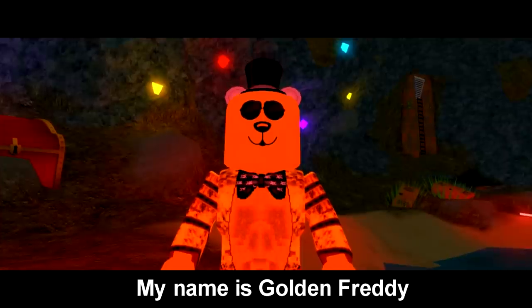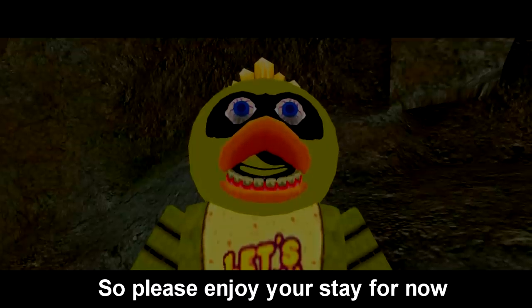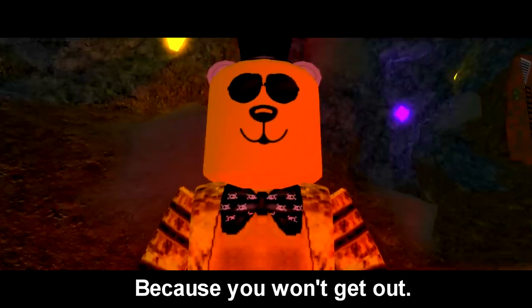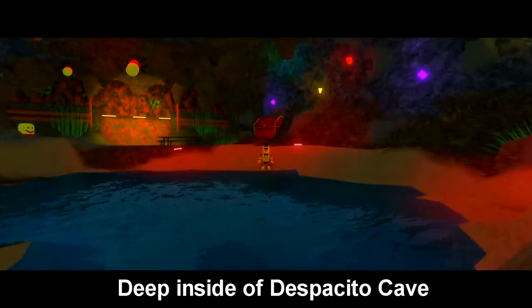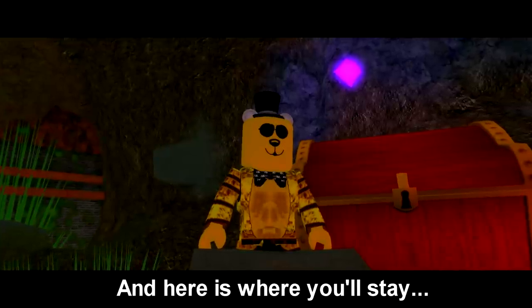My name is Golden Freddy, hope you're ready, welcome to my house. So please enjoy your stay for now, because you won't get out. There's wasps and spiders deep inside our Despacito Cave. I'll turn you to a skeleton, and here is where you'll stay.